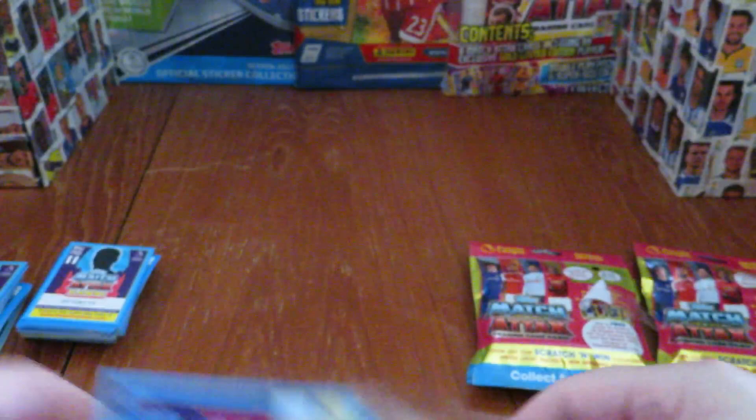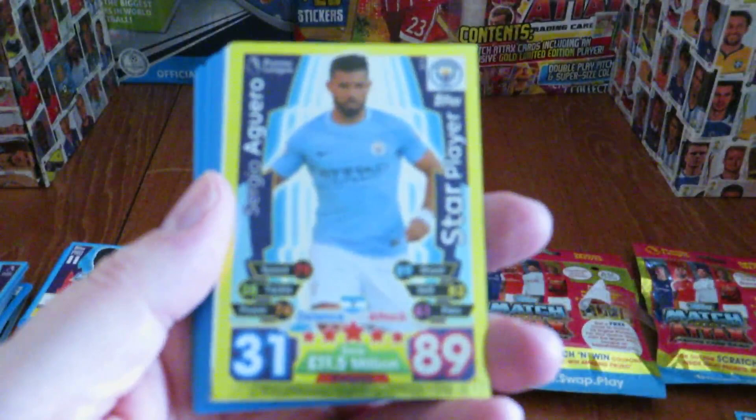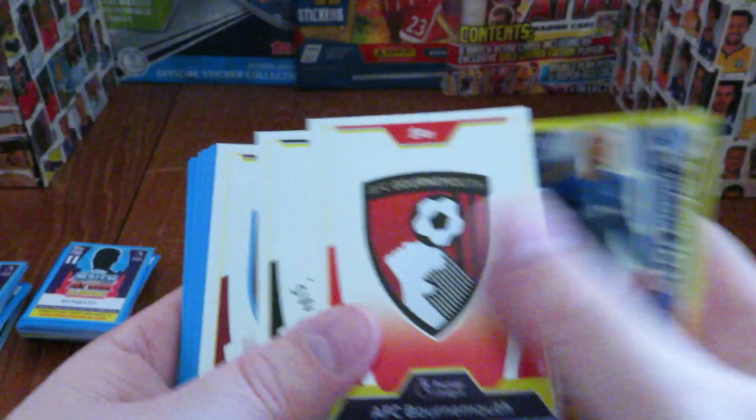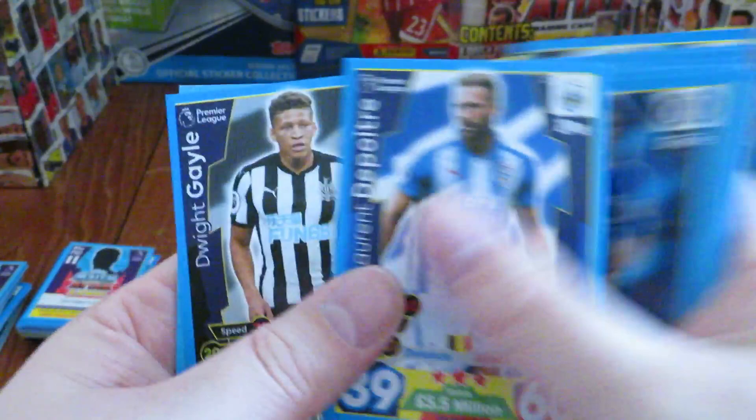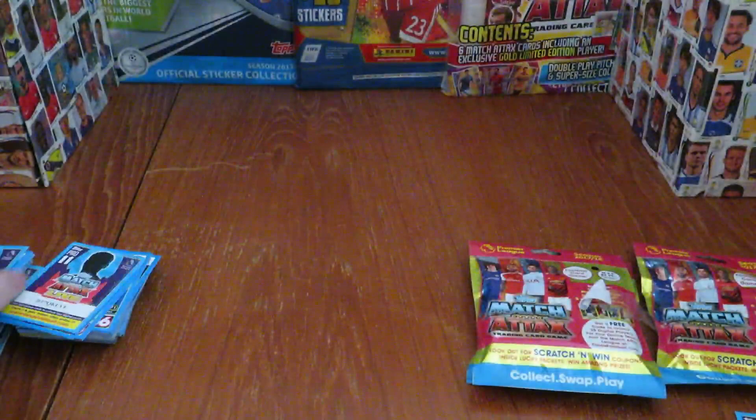Let's hope for a different star player in pack five, and indeed it is — it's Sergio Aguero of the 2017-18 Premier League Champions Manchester City. Wayne Rooney appears again though — plenty of trades for him. Bournemouth, Swansea, and West Ham badges round out the inserts, followed by the base cards and the Pro 11 code.